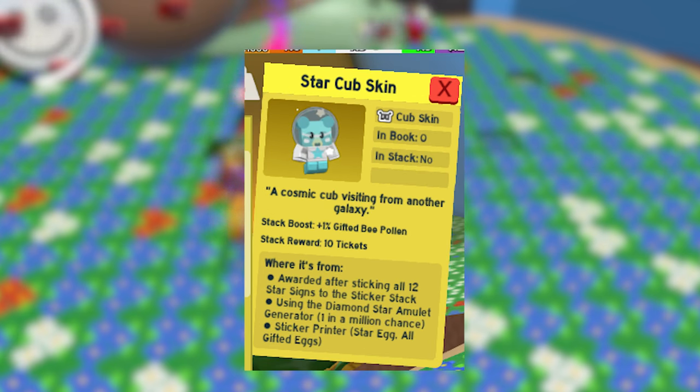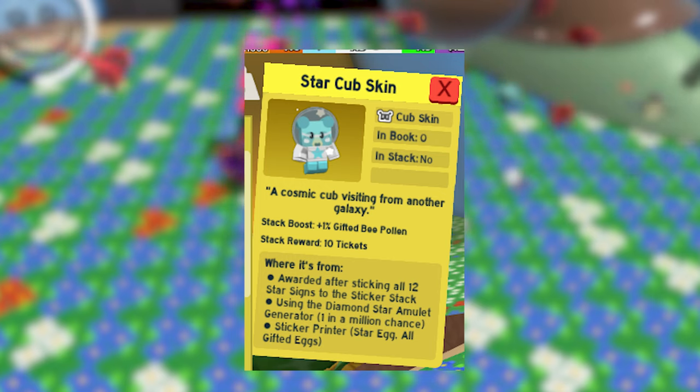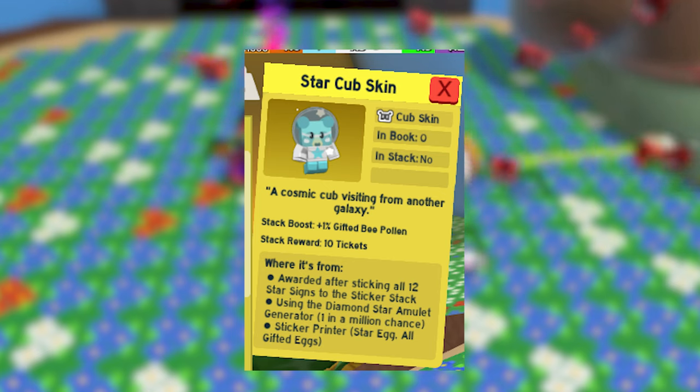Finally, to get the Star Club, you need to collect and stack all 12 of the star signs. The easiest way to do this is by trading, but you could also use any gifted egg in the sticker printer for a chance to get them.